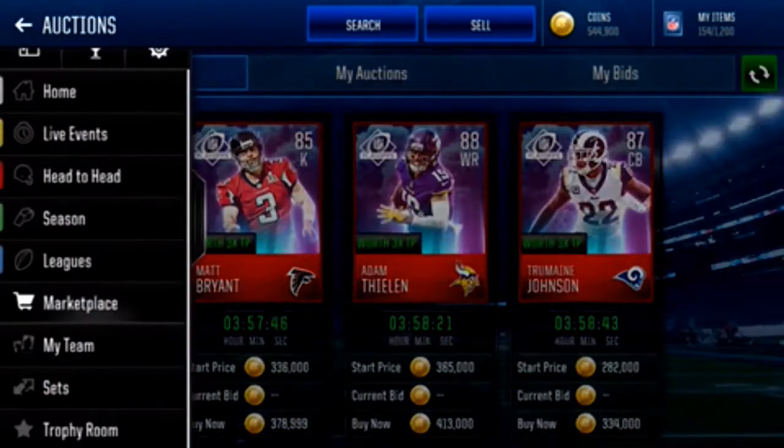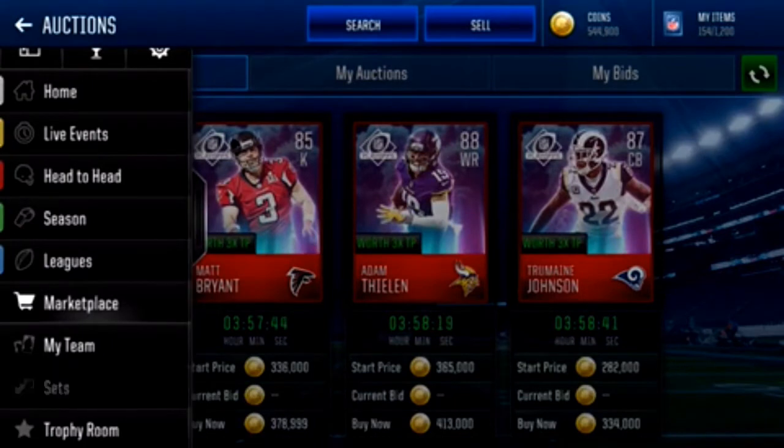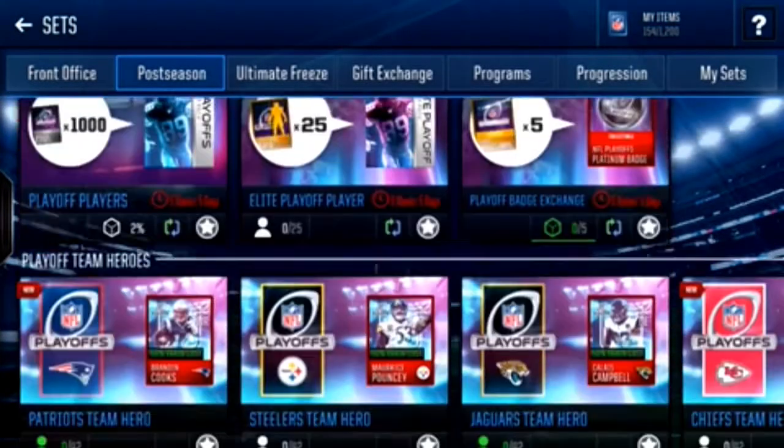You can snipe the elites for under 400k. Look, that one just dropped for 334 — I could have sniped him and sold him for a little more.